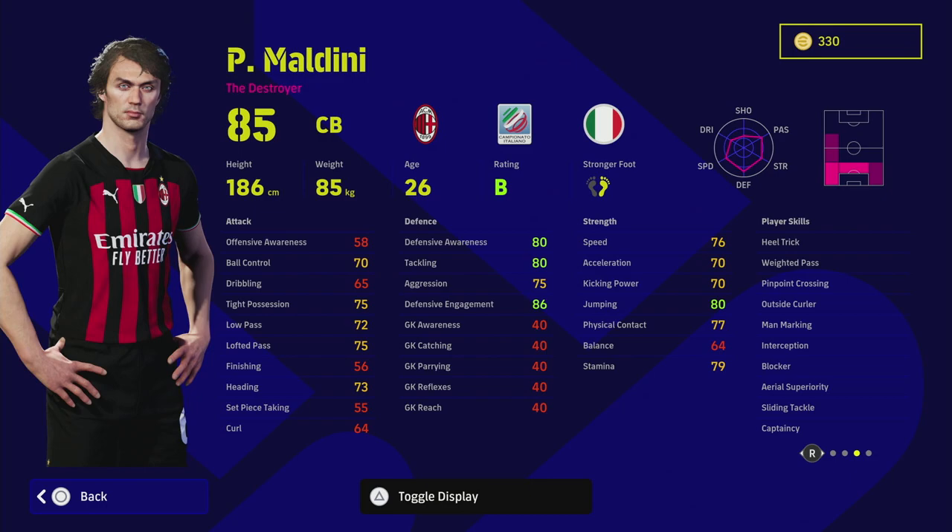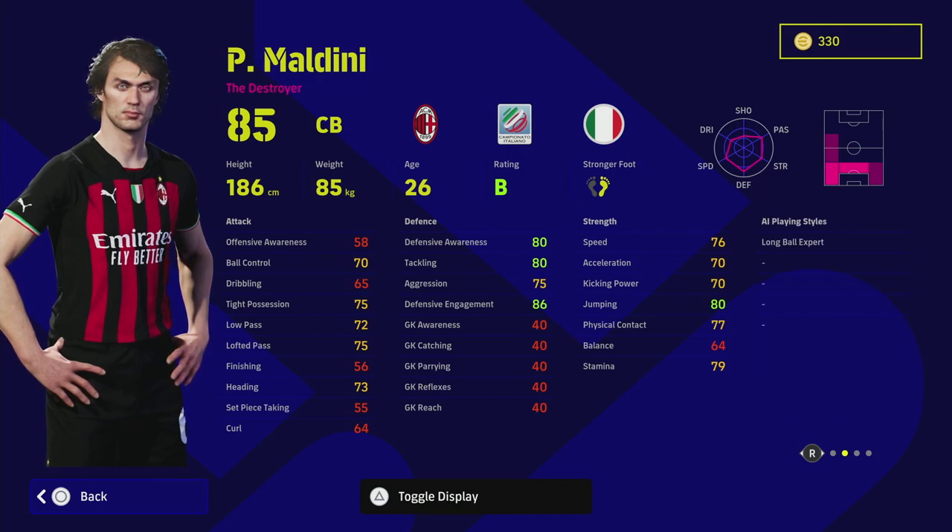Looking at his player skills: interception and blocker are all you need. The fact that he also has man marking is going to be huge, along with aerial superiority. If you are playing him as a left back, you can also have pinpoint crossing, weighted pass, and long ball expert. You don't really need anything extra on the passing side.